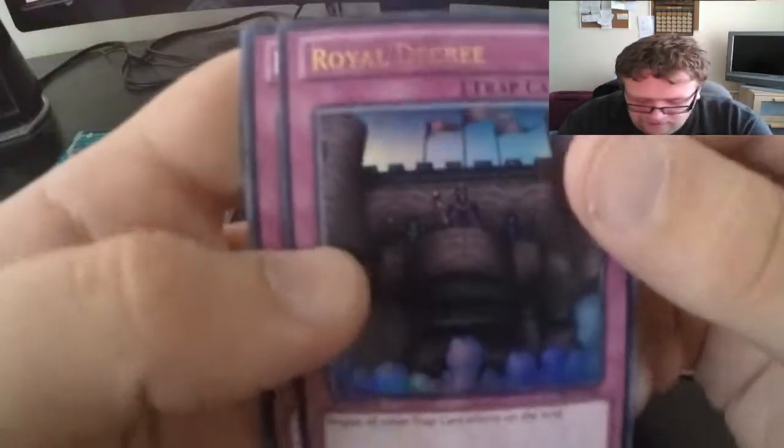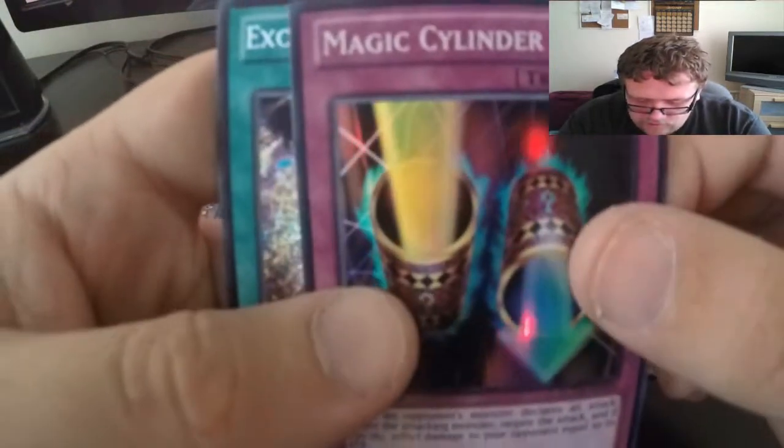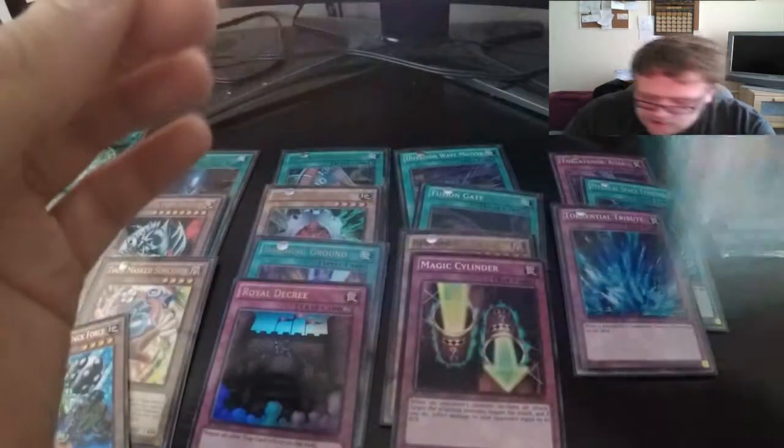Tomato and Goblin Attack Force for our rare — very nice, a card we wanted. An ultra rare Royal Decree — very nice card there as well. A super rare Magical Cylinder and a secret Exchange.